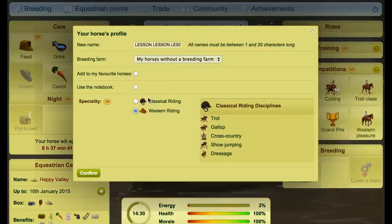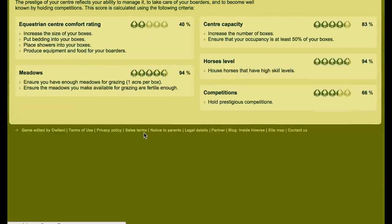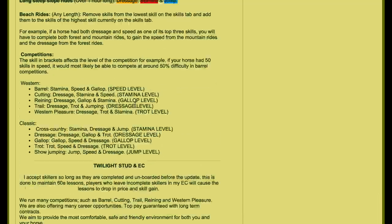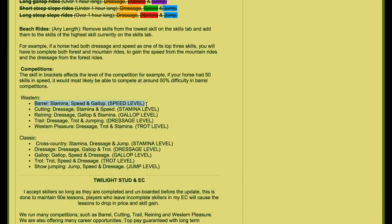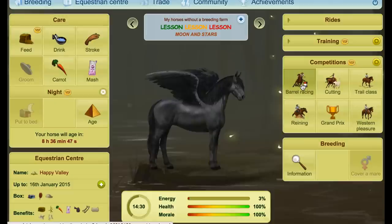My last skiller was western riding and I'd do this one western too because it's quicker: barrel competitions give you stamina, speed, and gallop; trail gives you dressage, trot, and jumping — that's all six skills in just two competition types. With classical, there's no single pair of competitions that covers all six skills — I have to do three types. I'll actually do this one classical just for a change. But if you want to get all the skills on this horse quickly, barrel and trail are the most efficient.